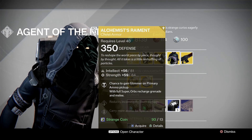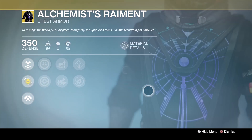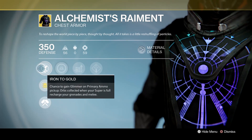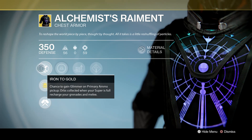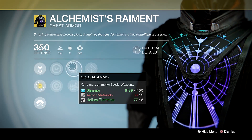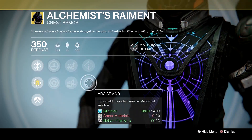Moving on, we've got Alchemist's Raiment for the Warlock. Let's have a closer inspection. It's quite colorful — isn't that beautiful? The exotic perk is Iron to Gold: chance to gain Glimmer on Primary Ammo Pickup. Orbs collected when your super is full recharge your grenades and melee. We've got Increased Intellect, Increased Strength, as well as Extra Ammo for Special Weapons and Extra Ammo for Heavy Weapons.